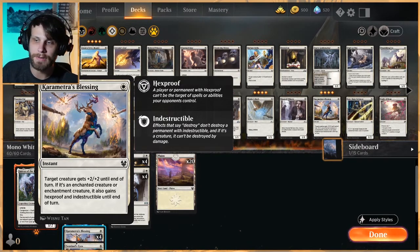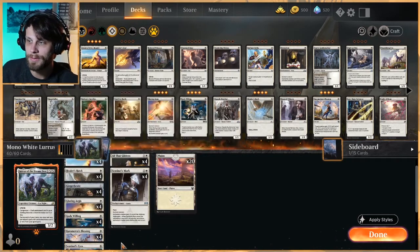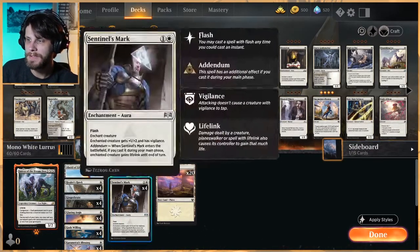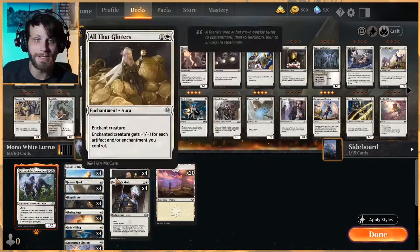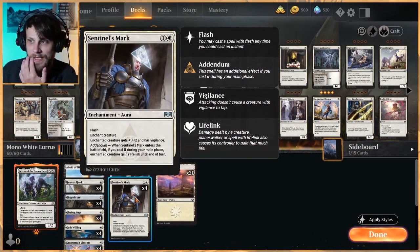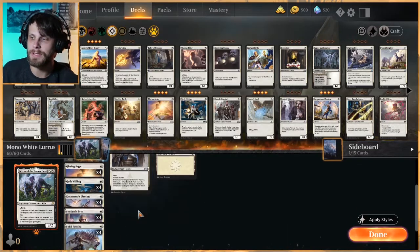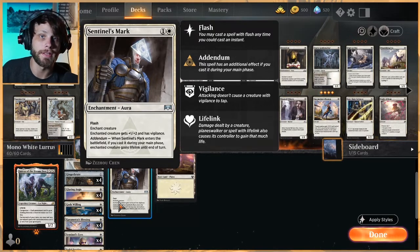Karametra's Blessing is here at the full four copies. With enchantment or enchanted creatures, for one mana you can either boost it up and win the game or just protect it against whatever the opponent is doing, which is really nice. God's Willing gives you protection as well as the scry. In the two-mana slot, All That Glitters is one of the most powerful enchantments right now — it gives you so much power and toughness based on what this deck is doing. Sentinel's Mark is a flash enchant that gives +1/+2 and vigilance, and works very well with Solid Footing.